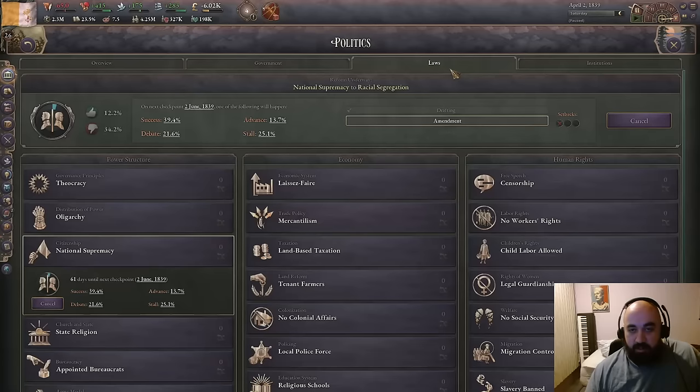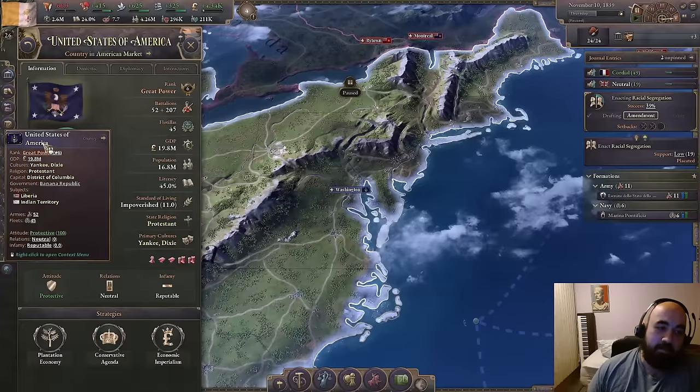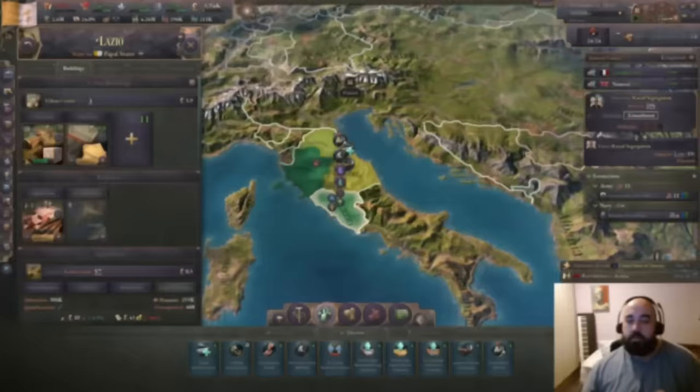We're still waiting on realism. The USA this run is off to an absolute banger start, becoming a banana republic — the fastest I've ever seen the USA become a banana republic. Do you see it? Government type: Banana Republic. There we have it right there.